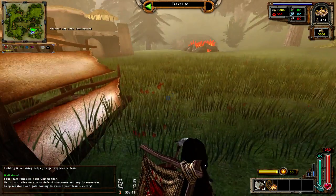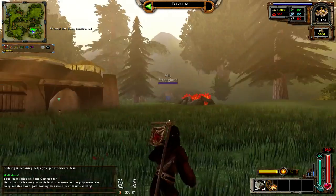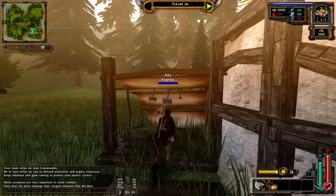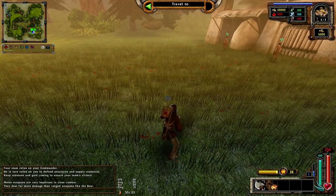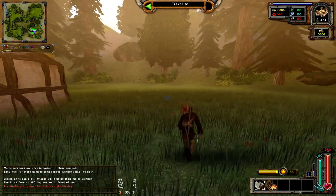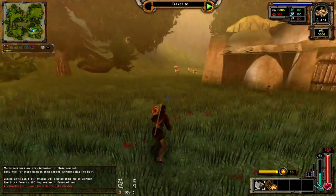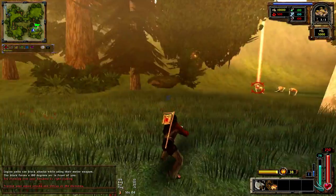Your team relies on your commander, who in turn relies on you to defend structures and supply resources. Keep redstone and gold coming to ensure your team's victory. Melee weapons are very important in close combat - they deal far more damage than ranged weapons like the bow. Legion units can block attacks while using their melee weapon. The block forms a 180-degree arc in front of you. Try blocking with your hatchets by right clicking.